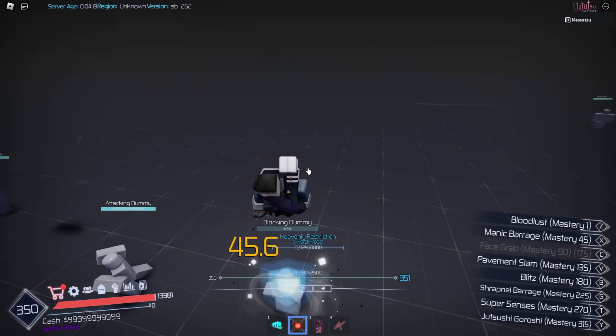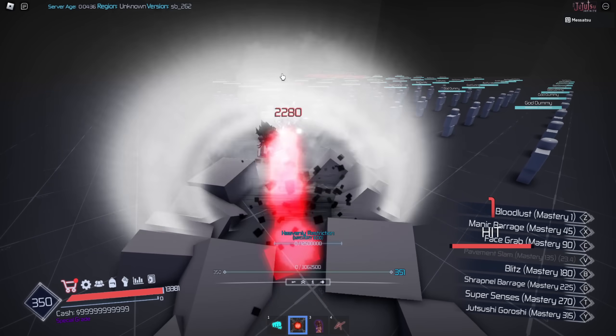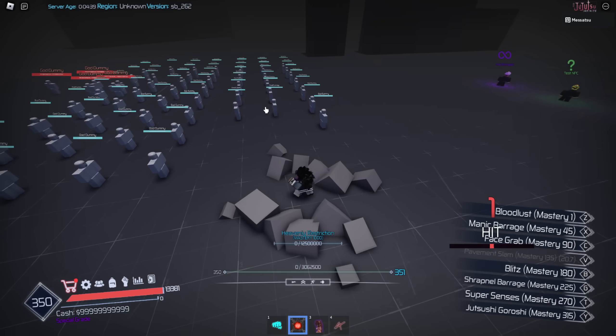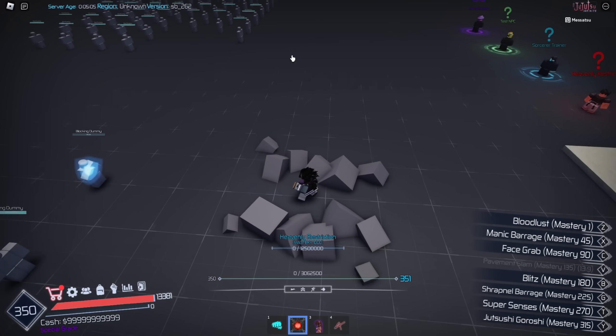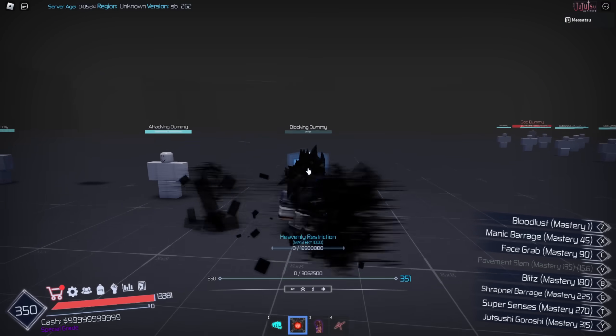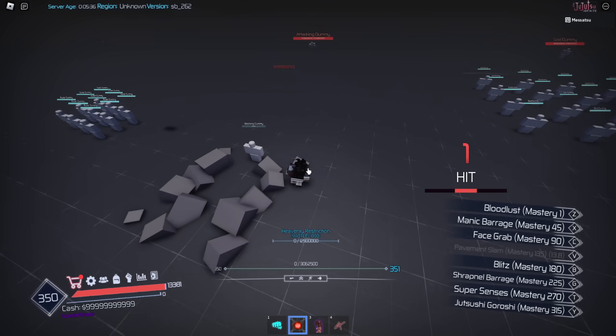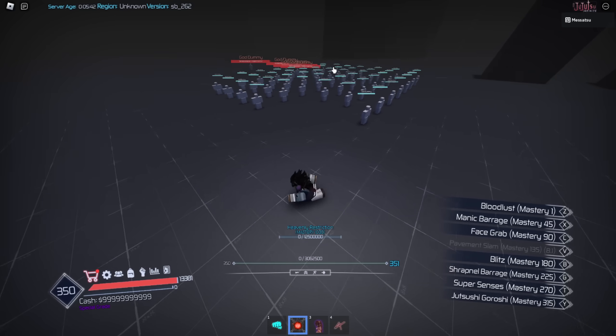I don't think face grab goes through block — nope, does not go through block. Next is pavement slam. This skill basically slams the pavement in front of you and knocks whoever is in front back and sends them flying. I don't think it guard breaks — oh my god, it is kind of hard to show this because there's no cooldowns toggle anymore. Let me see if it guard breaks. Oh, it does guard break! But the range on it isn't that far. Next skill is blitz.